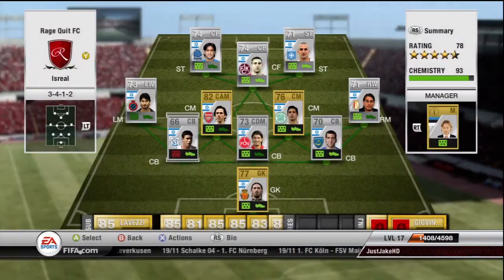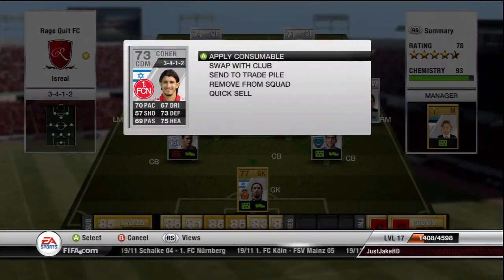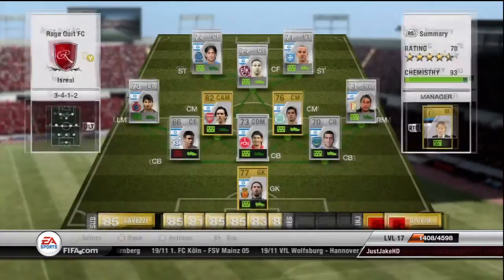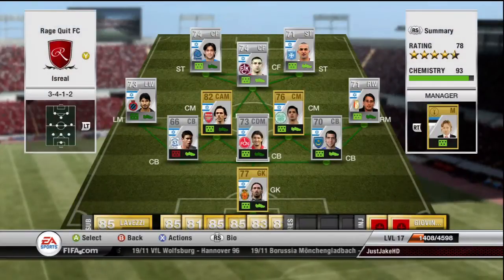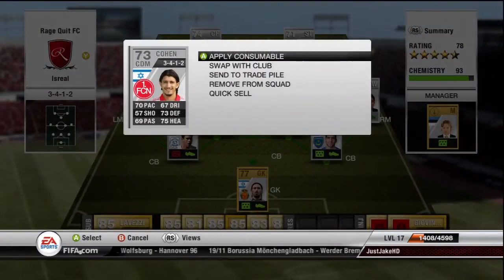The centre-defensive mid is Koen. He's quite fast and has good defending and heading stats, and for a small player at 5'7" he's so strong — he shrugs off anybody who comes near him. He really is a beastly centre-defensive mid. If you're making a German silvers squad and you're not fussed about whether they're rare or shiny, get this guy. He's an absolute monster in the middle and plays quite well at centre-back as well.